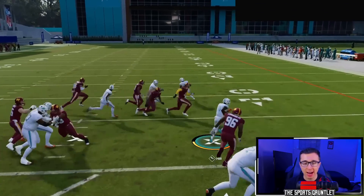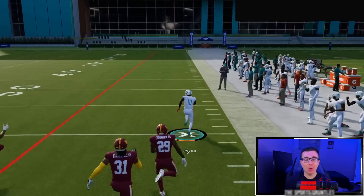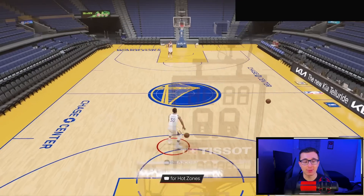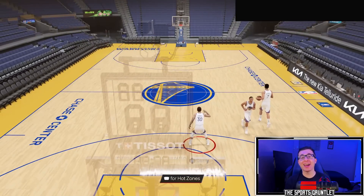Today it is Tyreek Hill, the fastest player in the National Football League, and a 99-yard rushing touchdown up against the best shooter in NBA history, Steph Curry, and a full-court shot. Who can hit it faster?